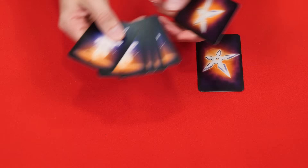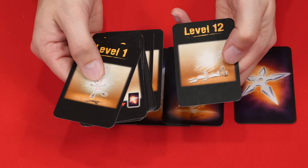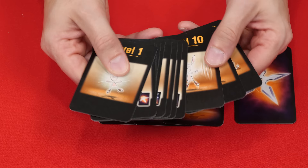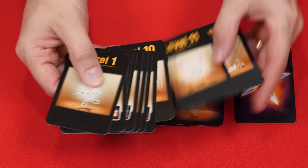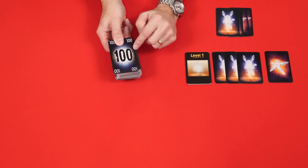To set up, find the double-sided bunnies and throwing stars and deal one throwing star and a number of bunnies equal to the number of players. In this case we're going to set up a game for three players and we'll set the rest of the cards to the side for now. Now find these level cards and put them in order from one to twelve with the one on top. If you have two players you'll use all of these, but if you have three as we're setting up here, keep levels one through ten but return eleven and twelve to the box. And if you have four players, only use levels one through eight. Either way, you'll now set this deck to the side of the play area.